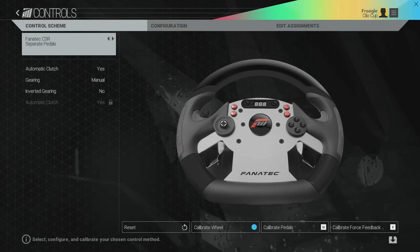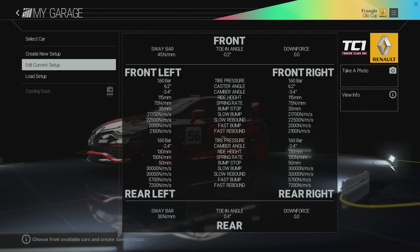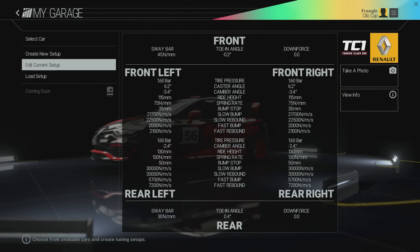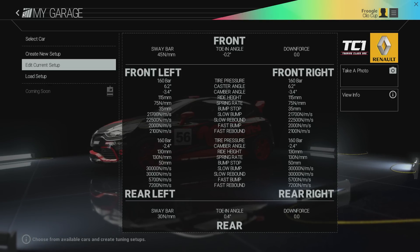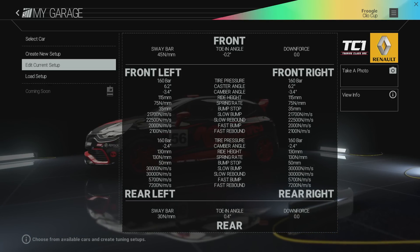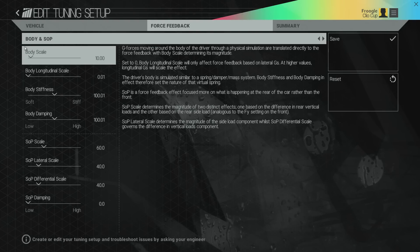And I say that because this is not the only force feedback page. Back on my Home page we have the garage. If I go and edit the setup, you can see all the normal stuff you'd expect — toe-in angle, downforce, rebound, fast bump, and so on. All the very complex stuff you'd expect to see in a racing sim. But there's a second page: force feedback, which gives you force feedback customization per vehicle, because no two vehicles are the same. And there are actually two pages of per-vehicle force feedback settings. SOP is seat-of-the-pants — what does the seat-of-the-pants force feedback feel like? Body scale is how much your physical body is affected by G-forces driving the car and how that translates into the load on your controls.